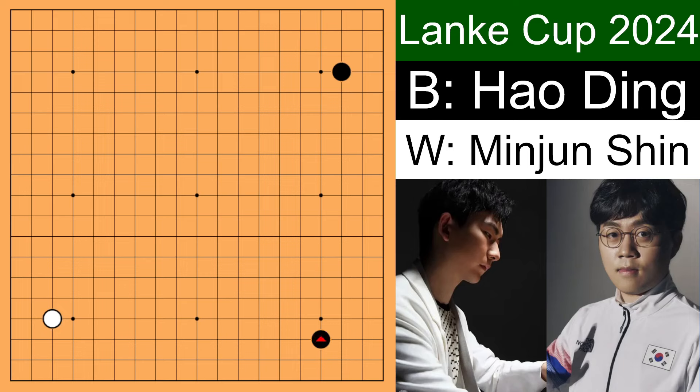Let's call him just Ding, Mr. Ding. Black encloses a corner and white encloses a corner.